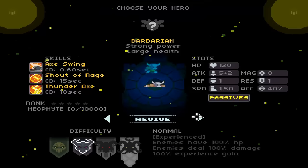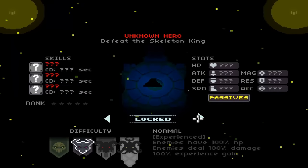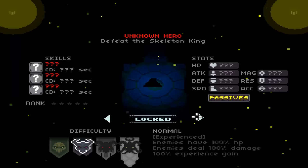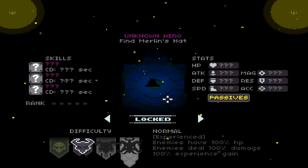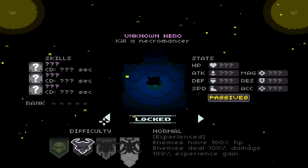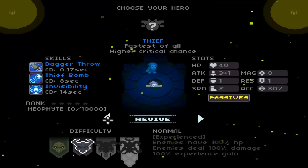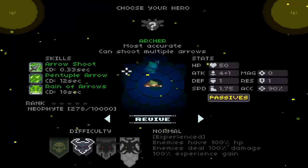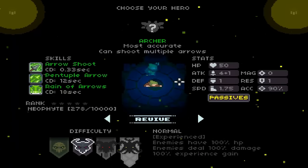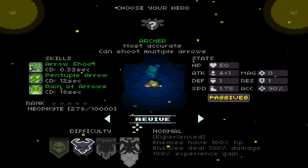You have three separate players you can pick: the Barbarian, the Archer, or the Thief. The more you play, the more people you unlock. For example, defeat the Skeleton King and you unlock this hero here who's unknown, or this unknown hero who you can unlock by finding Merlin's Hat. There are five different people who can be unlocked in the game. This is still early access and in beta, so it's not done. We're gonna play as the Archer because I like shooting people from a distance.